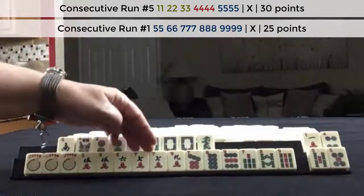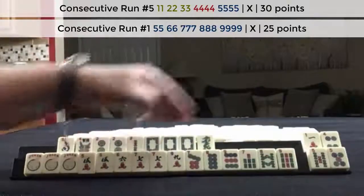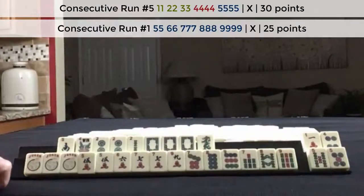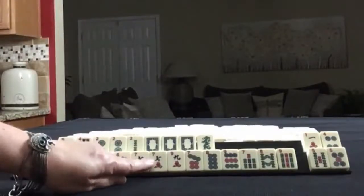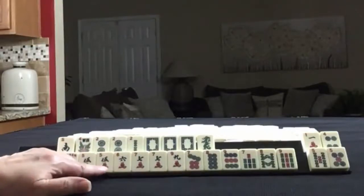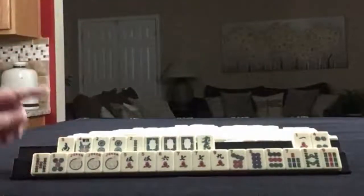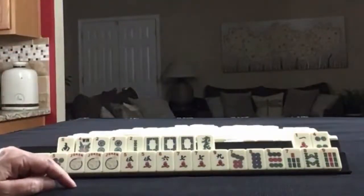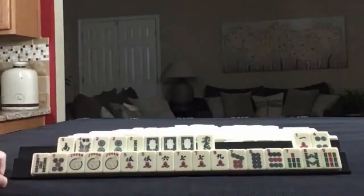Because we could do 5, 6, 7, 8, 9 in various suits. We have all the 7s and all the 5s. So I think I would probably keep these two and discard those first, and then see what comes in. I think 5 through 9 is what I would focus on there, and then a year hand here.